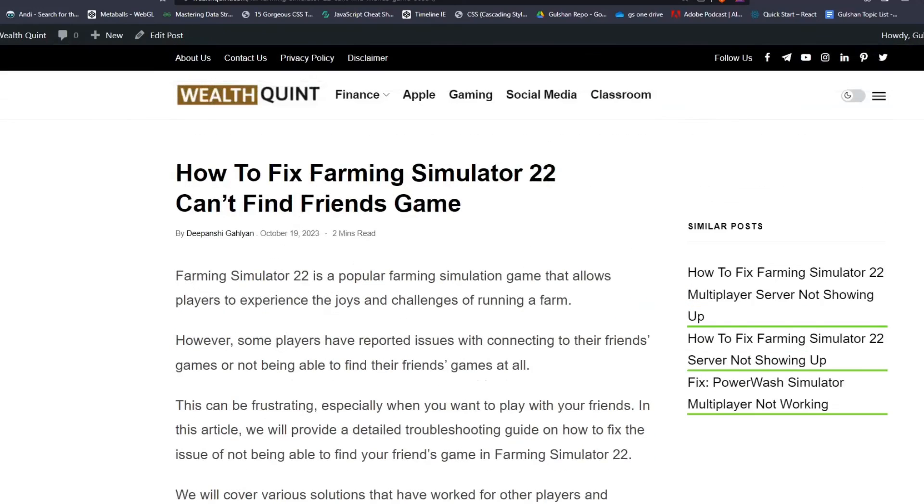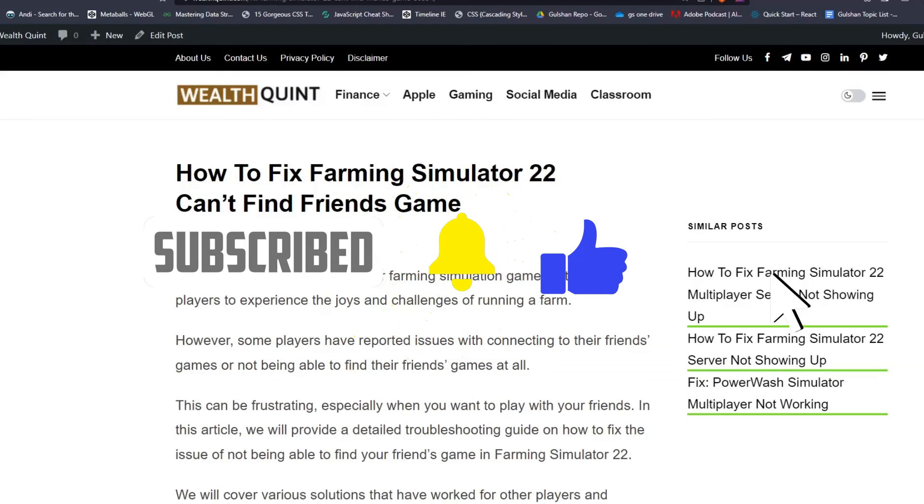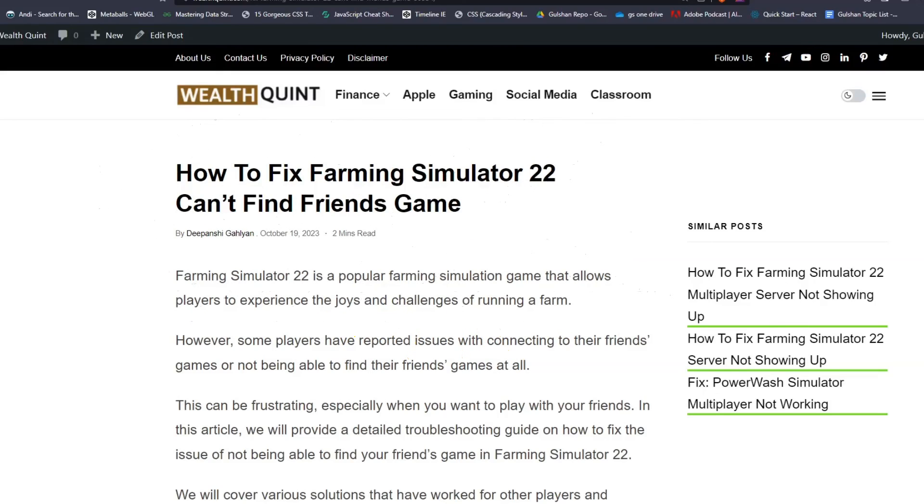So these are some troubleshooting steps to fix the issue of Farming Simulator 22 cannot find the friends game. I hope you like this video, so don't forget to follow, subscribe, and share this video with your friends. For more informative content, follow this YouTube channel and press the bell icon. We will catch you in the next video.